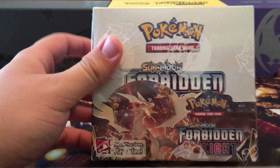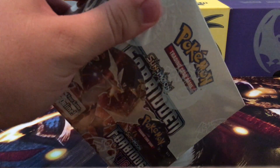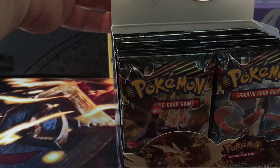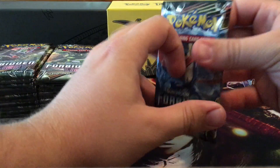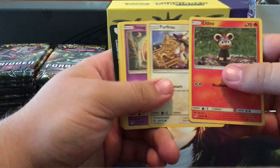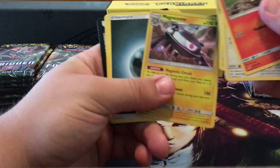What's up guys, Trainer JT here and I got a whole booster box of Forbidden Light today. Can't wait — I'm pretty excited to see what we can get out of this 36 packs. I'm just gonna scroll through these real quick. We've got all reverses, a B-string — that's awesome — and I got a holo Magnezone.